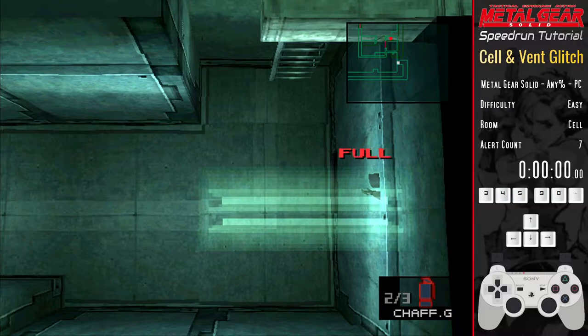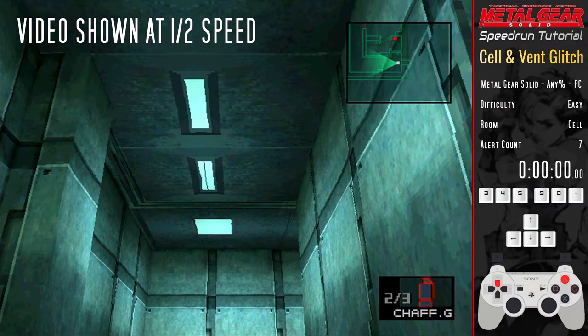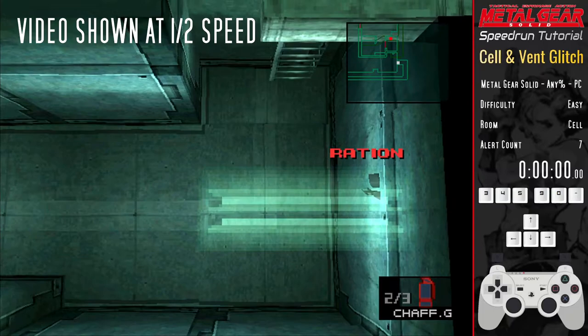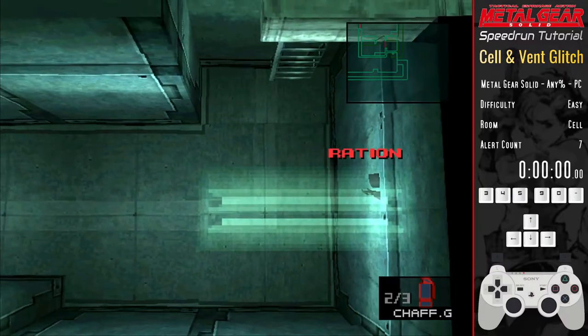Snake will stand as the camera looks down and shifts away from the first person view, giving him a brief window to clip through the wall and stand on top of the vent. Just to be clear, you're not pressing X at the same time you let go of triangle and up, but immediately afterwards — I mean immediately, like the split second afterwards. The window for success here is very tight but it becomes very easy once you've practiced and you get the hang of it.